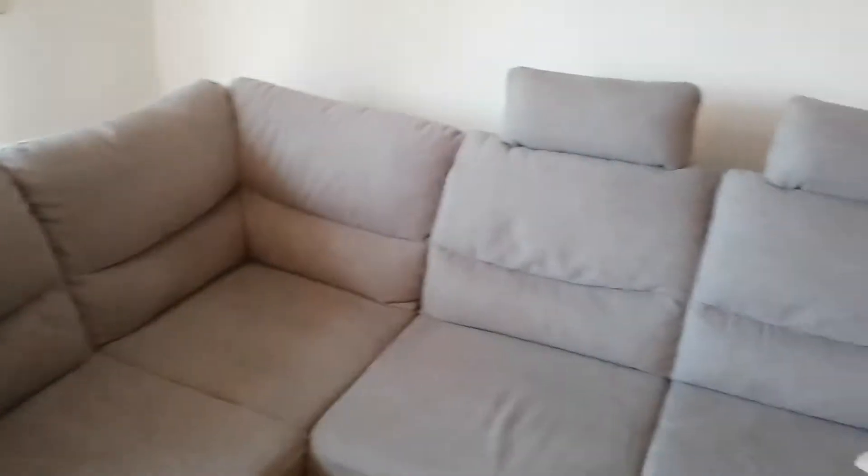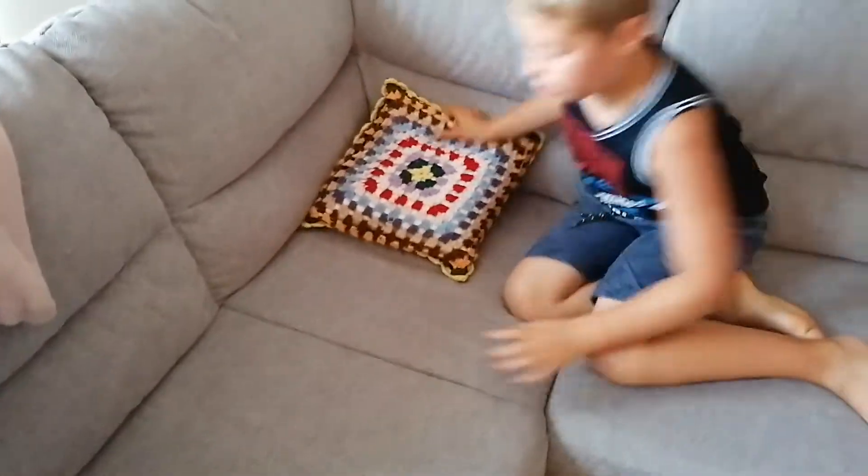Now we're going to go to a different room. Here I'm going to do a pillow trick shot. I'm going to throw this pillow to this cushion so it lands in the correct spot. Let's see.